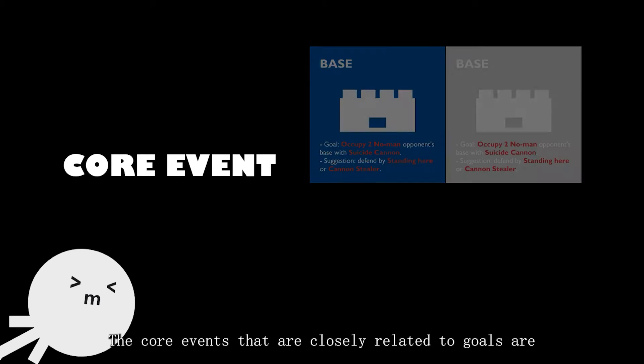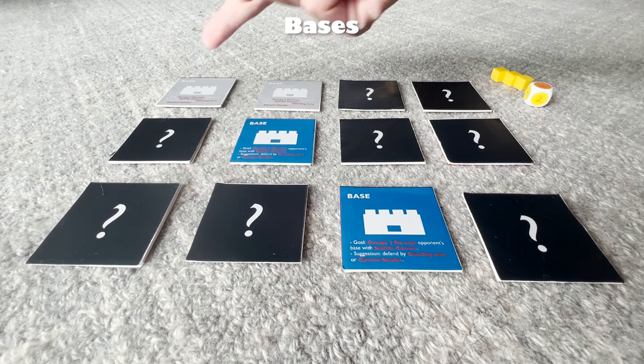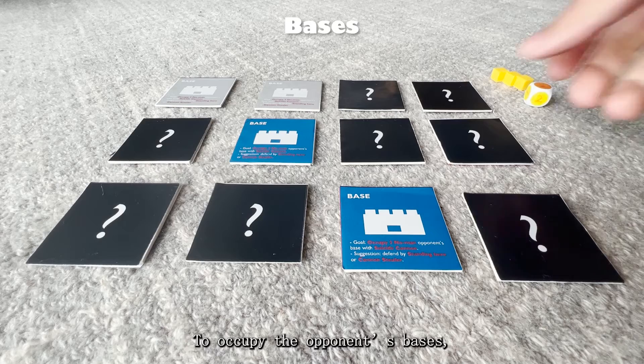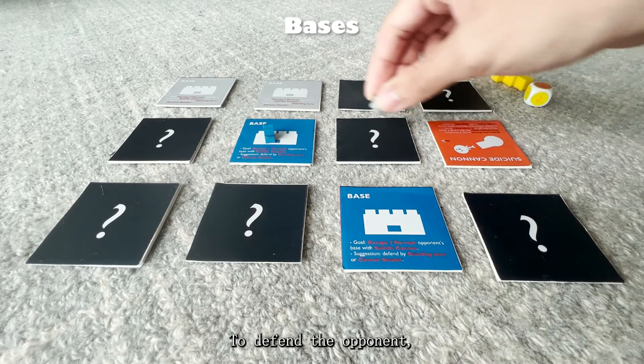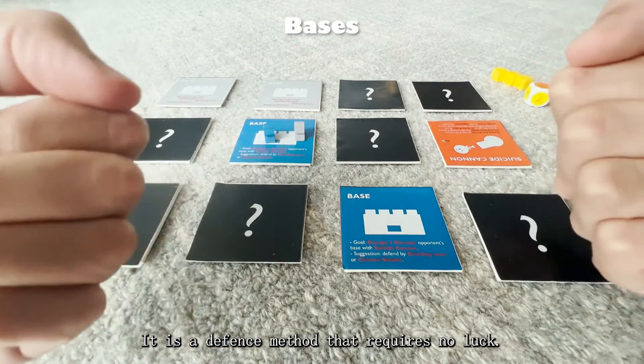Events: The core events that are closely related to goals are Bases, Suicide Cannon, and Cannon Stealer. Bases are your home or targets. To occupy the opponent's bases, you need to shoot yourself with the Suicide Cannon. To defend against the opponent, stand on your bases — it's a defense method that requires no luck.